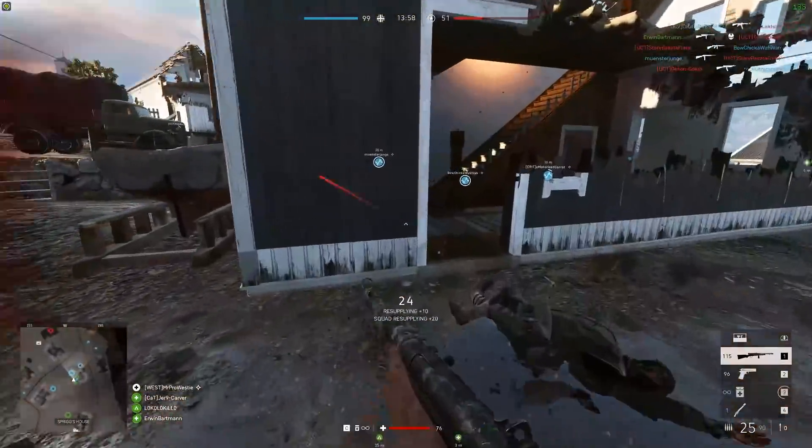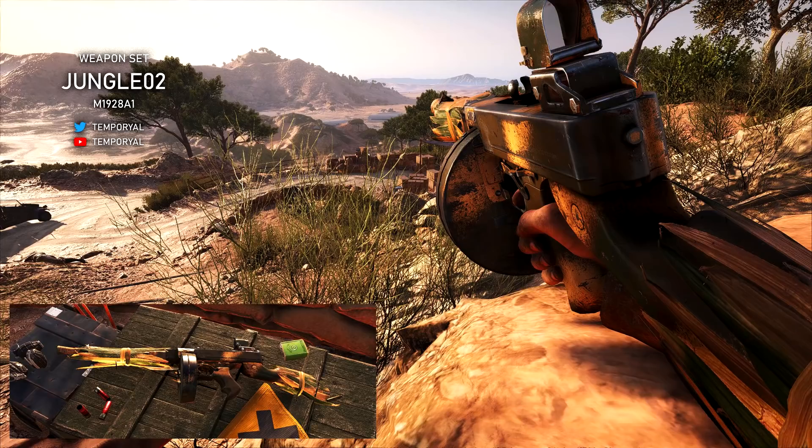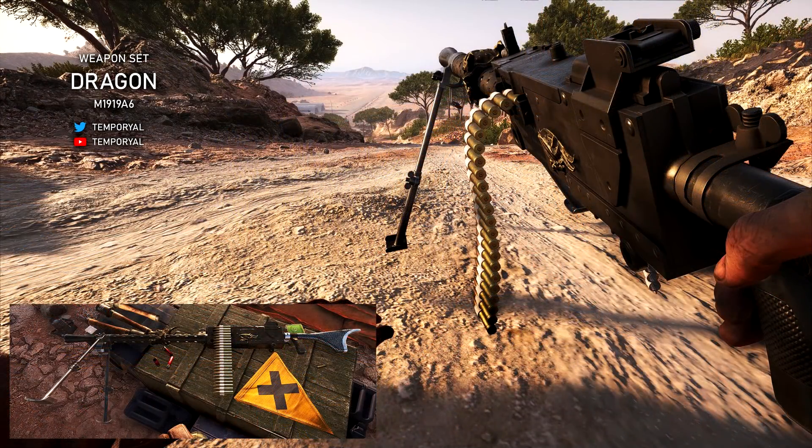And finally, some weapon skins to look at. There's a fossilized set on the Browning machine gun — quite flamboyant, very reminiscent of some of the weapon skins we saw in Battlefield 1. Then there's the Jungle 2 camo on the Tommy gun, with some leaves attached to the barrel — likely an epic level cosmetic similar to others in the game that have foliage on the barrel. And then the Dragon set on the Browning, featuring dragon wings on the body of the weapon and a skull mounted around the barrel with a metal pattern stock. It's like an all blacked-out version with a little bit of bling — I really like this one.